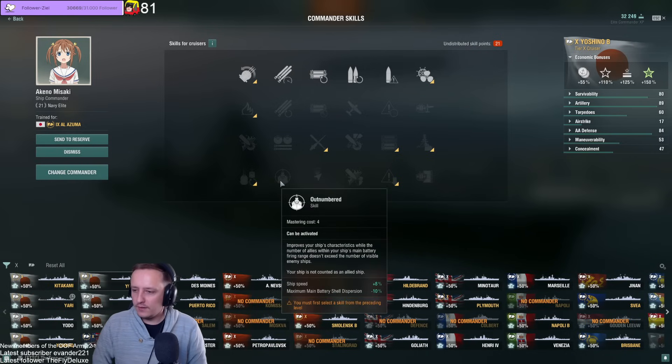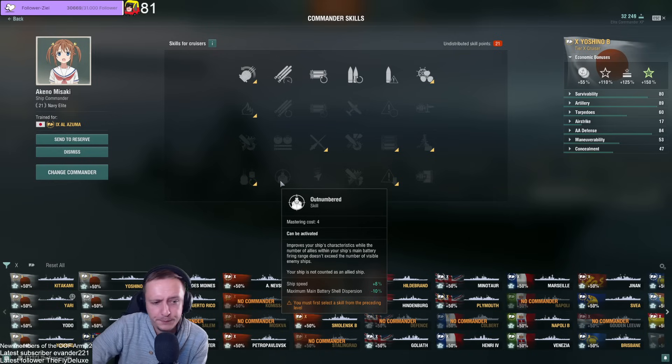Outnumbered — some people say they run it in ranked with Napoli, but I think it's too niche and skippable at four points. Some people said they run it with a lighthouse build, but I don't see it working necessarily, because if you're in a Henry on one flank you need to guarantee you're in a position where you have fewer teammates than enemies — and that's not always the case. You don't even know at the beginning of the match where there might be more or fewer enemies. Definitely skippable for me.